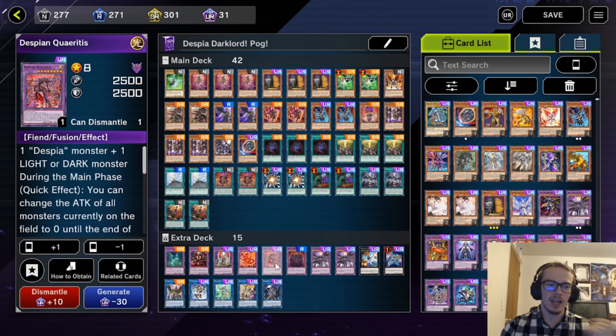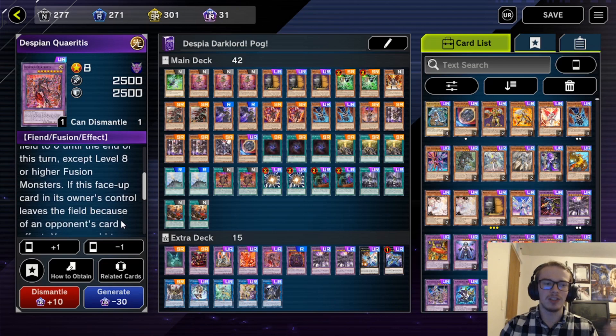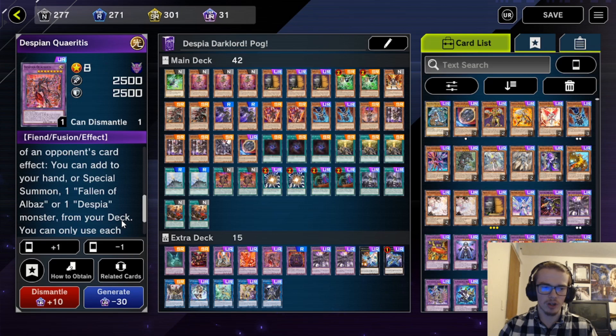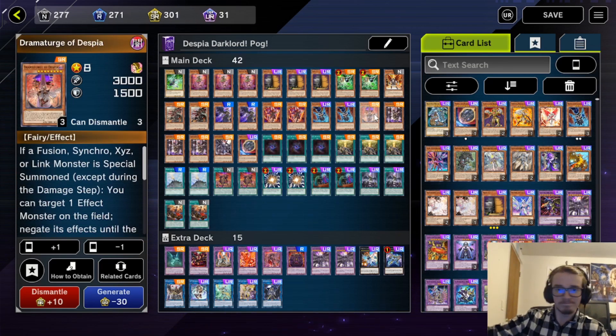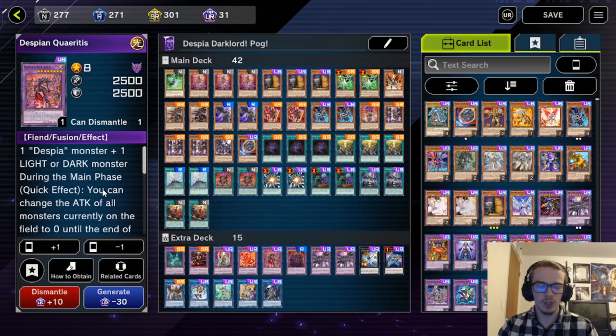These cards are crazy. Despia Quar at quick effect changes the attack of all monsters on the field that are not level 8 or higher fusion monsters to zero. Also, if it leaves the field due to an opponent's card effect, you can add or special summon a Fallen of Albaz or Despia monster from your deck, allowing you to even go into something like Dramaturge. So if during your opponent's combo they get rid of this guy, you're able to special summon Dramaturge and then negate an effect of another monster that is special summoned. Very, very good — floating effect as well as basically saying no other monsters can have attack.